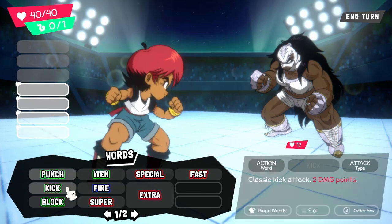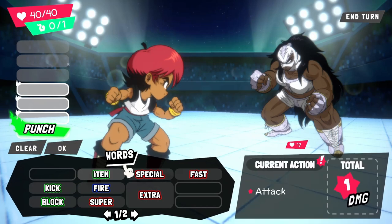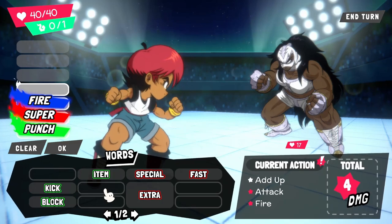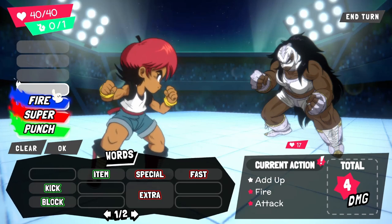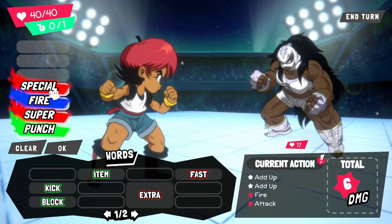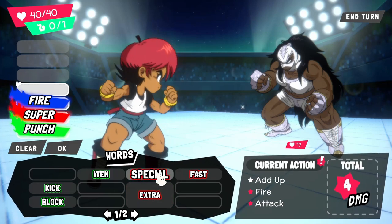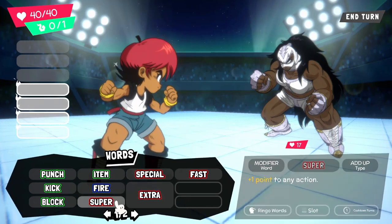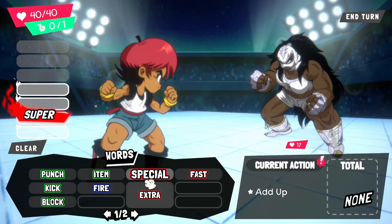So let's work it out. The green ones are action words, the blue one is an element, and these are all modifiers. So I could do a punch, I could do a super punch, or I could do a super fire punch. These are the slots you have to fill with words — I only have four at the moment, and I'm using three words out of four. So I could make it a special fire super punch. Special adds two points to any action, super adds one point, fire adds the fire element. So I'm going to do a super special fire punch.